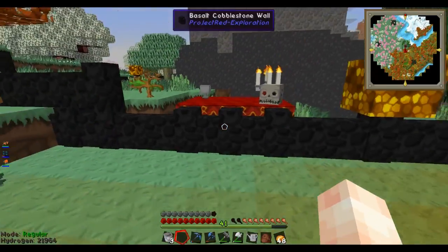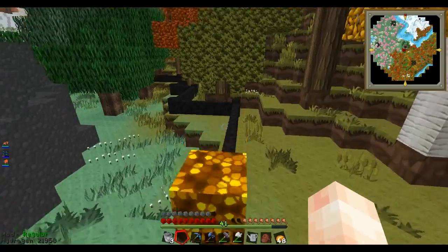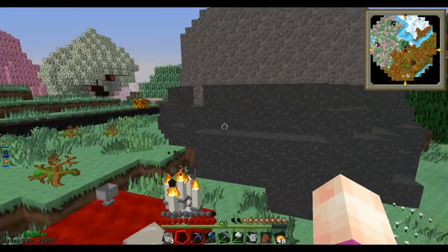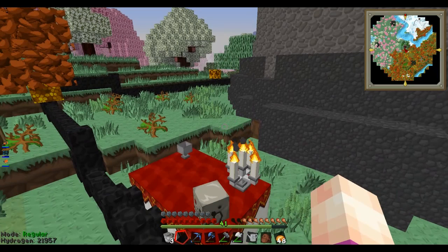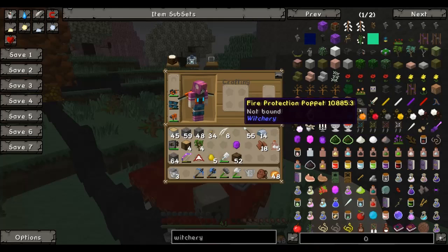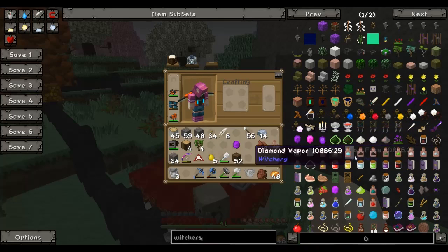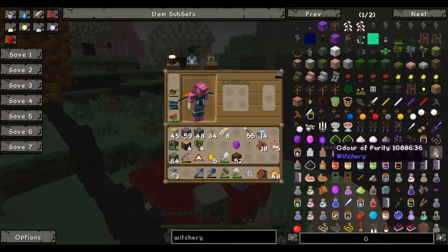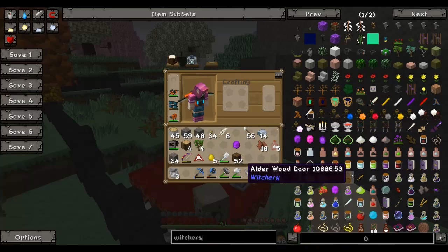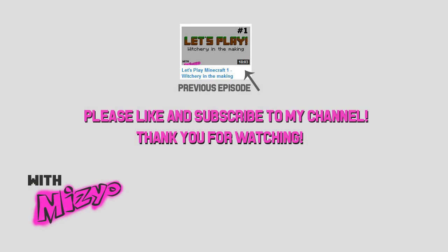4,833 - that's pretty good, I'm pleased with that. So I'm gonna call it there for today. Next time I'm gonna start making the stuff I need for the distillery and Potion Ring, because I think that's a good item. So I'll see you later - this was Witchery and I'm Mizio, bye!